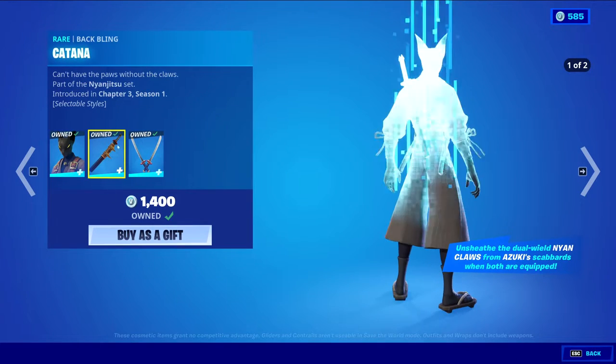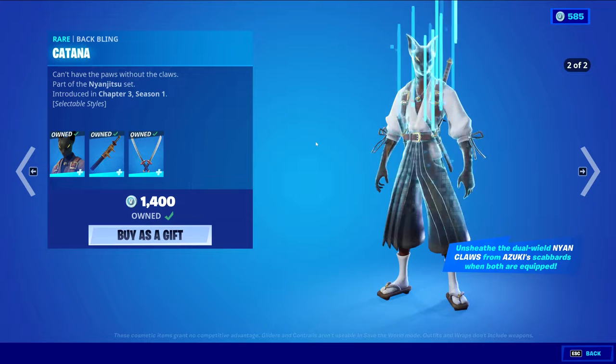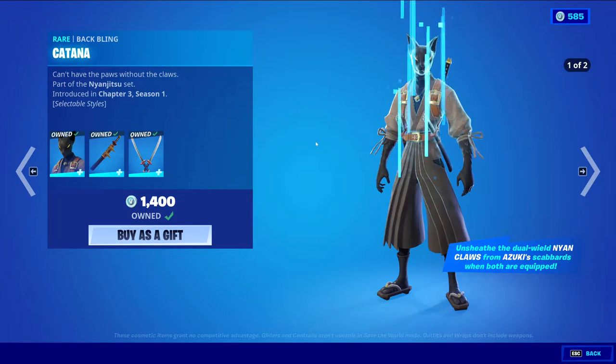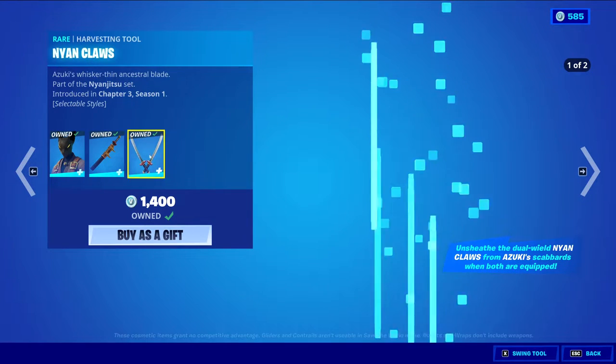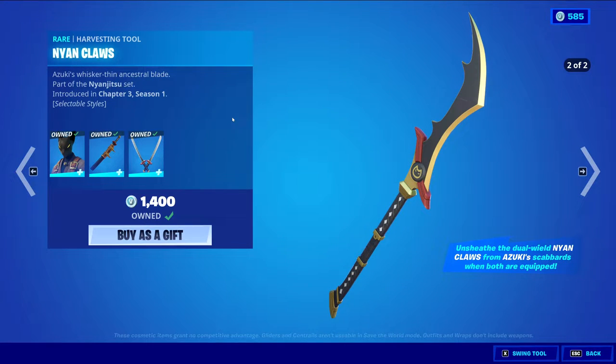We have Azuki returning with the Bappling Katana, rare skin, 1,200 V-Bucks. This is a very clean skin. It has the default style and a white style. Very awesome. There is a reactivity to, I believe, the Bappling and the skin itself. So if you have the rear horse into a Nyan Claws — which you will if you buy the skin — that's why it's a little bit more costly.